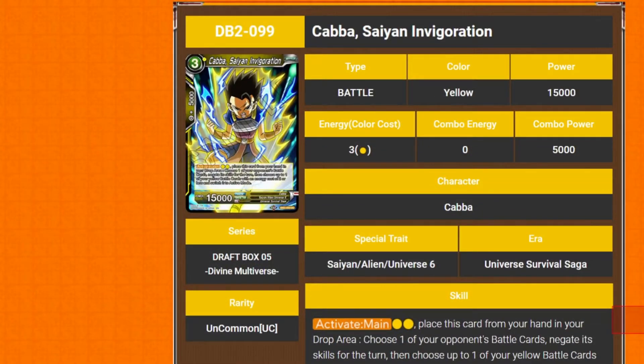Next one — Karba Saint Invigoration. It's 3,150 power. It has an active main where you pay two yellow, place the card from your hand into your drop, choose one of your opponent's battle cards and negate its skill for the turn. Then choose one of your battle cards that costs 2 or less and switch it to active. Which is pretty darn good.